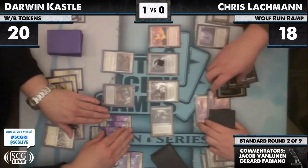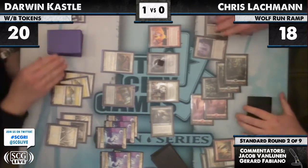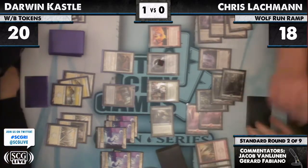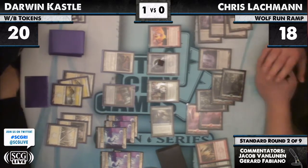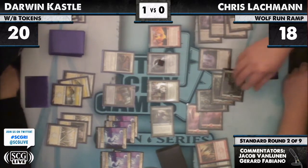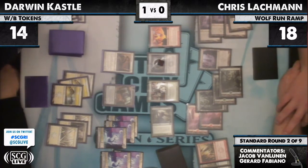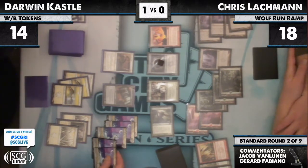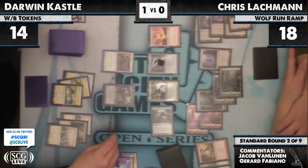Lachman passes the turn and Darwin is just going to draw — it's over for him. Darwin never scoops — I don't think Darwin's the type of guy who would ever scoop. I remember playing Darwin at Pro Tour Hawaii like five years ago. We were in the 2-5 bracket, super serious. I went 2-6 that Pro Tour, so I must have been in the 2-5 bracket.